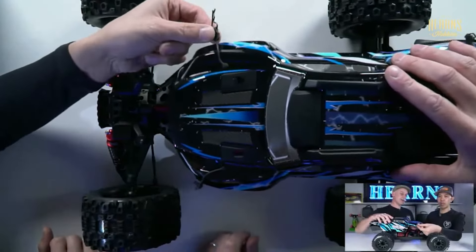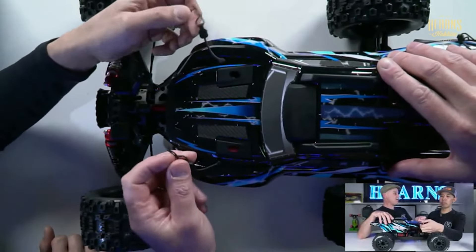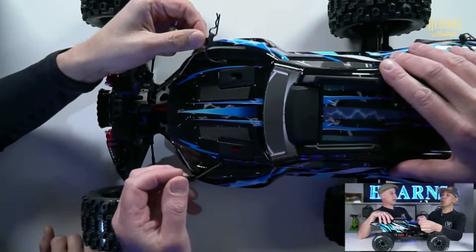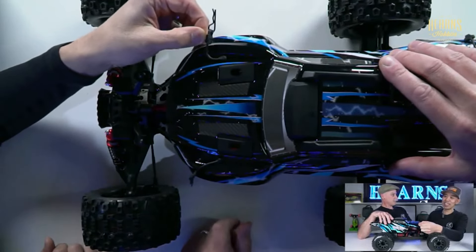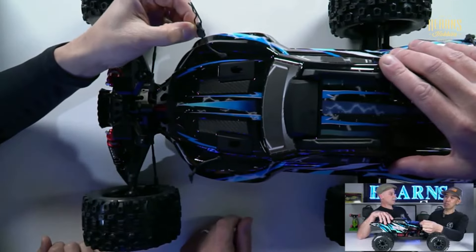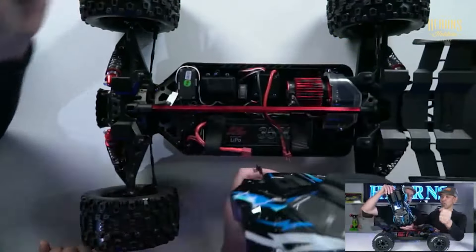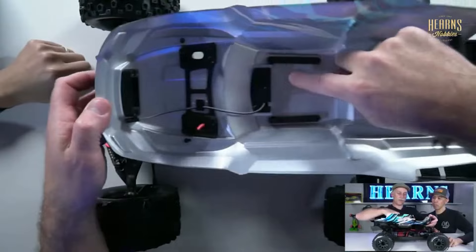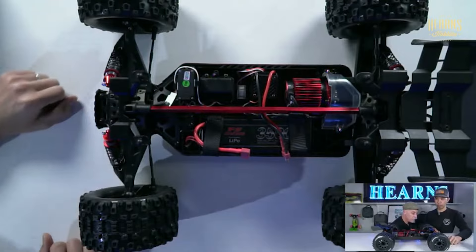It's got attached body clips - you would have loved these back in the day on your touring car. Back then you had cable ties and fuel tube, but I had these attached-to-the-body clips on my early monster truck. Look at that beautiful body - fully reinforced. It's designed to be bashed and bashed hard, because these things can end up on their roofs.